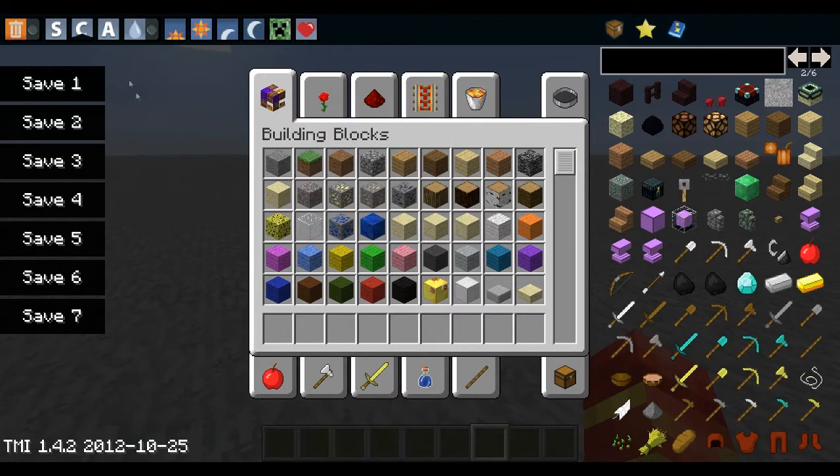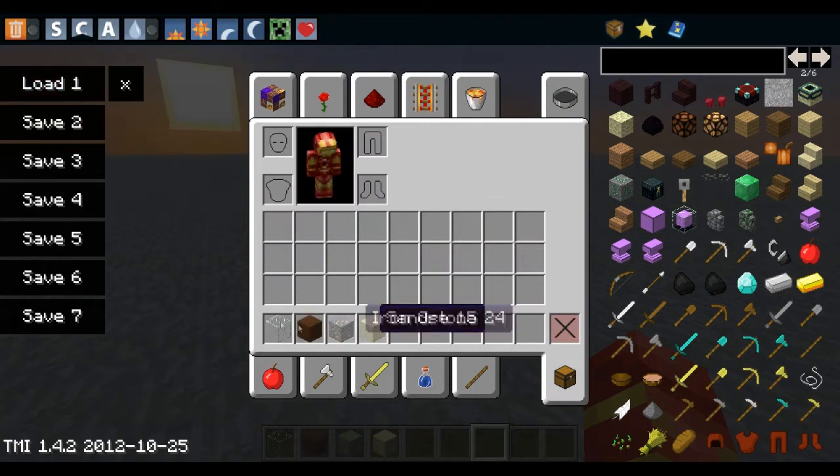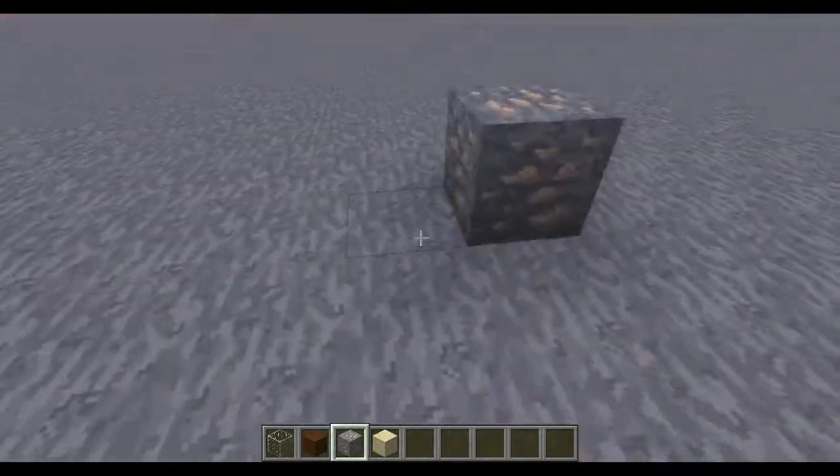Let's go over the features. The first one I really like is Saves. For example, if you have a couple of blocks in your inventory and you want to save them, just click 'Save 1' — now it shows 'Load 1'. If you then switch to some other blocks and want to get your old ones back, just click 'Load 1' and you'll get all your saved blocks back.